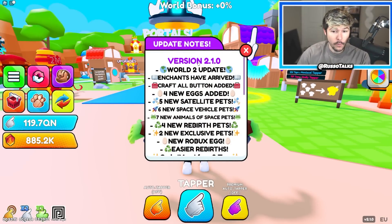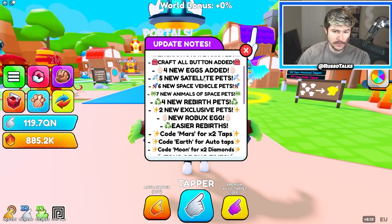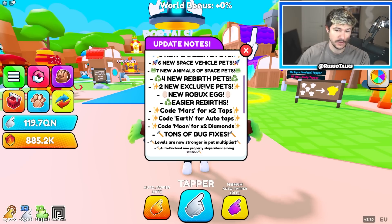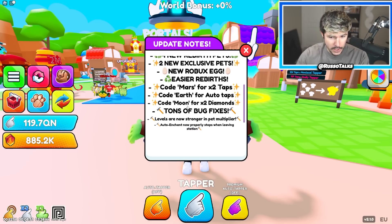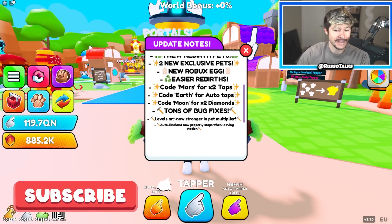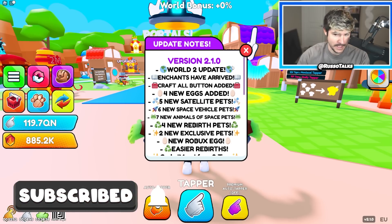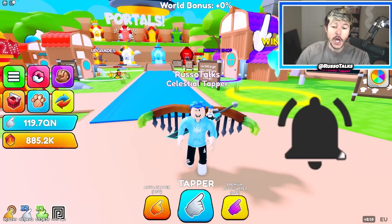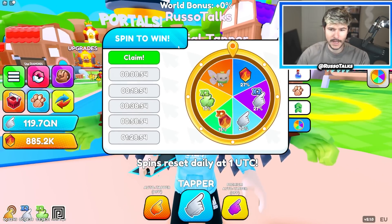This is big. We are here for the World 2 update. Enchants have arrived, craft all button added, four new eggs added, five new satellite pets, six new space vehicle pets, seven new animal of space pets, four new rebirth pets, two new exclusives, new Robux egg, easier rebirths, three codes, tons of bug fixes, levels are now stronger, and auto enchant properly stops when leaving station, which was an issue when we first released the update. So many new features and a spin wheel, might I add.